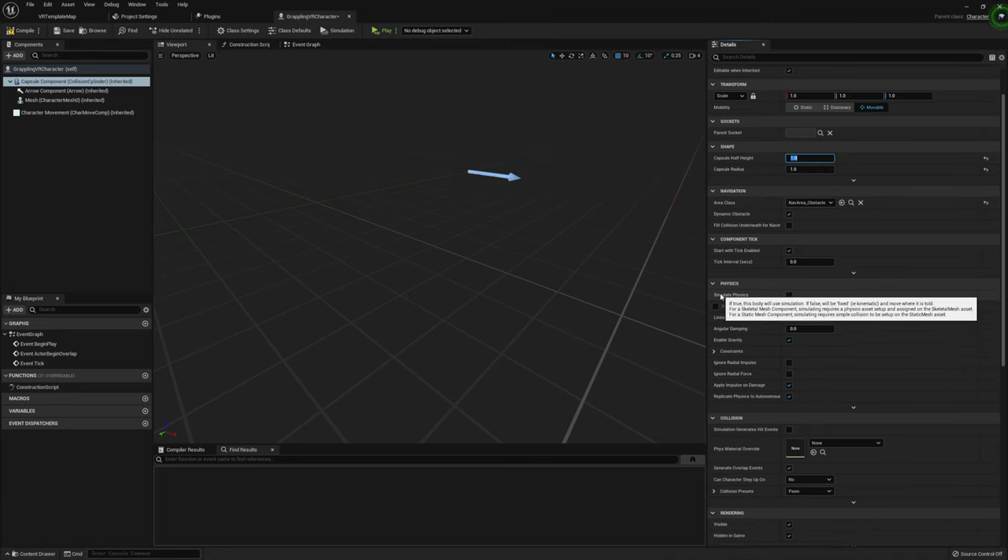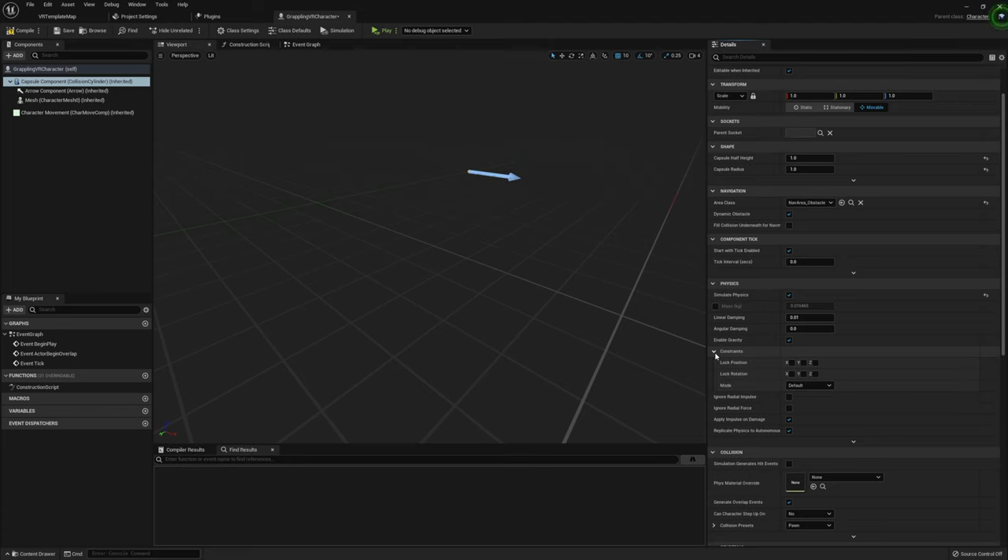A couple of other changes we need to make: set Simulate Physics to true. This is required in order to apply physics forces from the grappling hook to our capsule component — it's what actually makes our character fly around and makes the grappling hook work. One final thing I personally like to do is under Constraints, set Lock Rotation on X, Y, and Z. Because of our capsule shape with physics enabled, when we collide with the environment or apply forces, it can start rolling around and the player loses control. Locking rotation is the simplest fix.